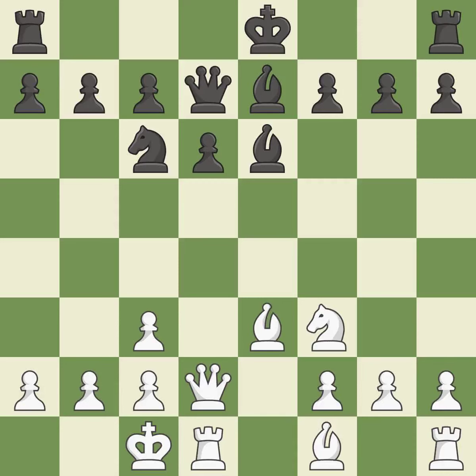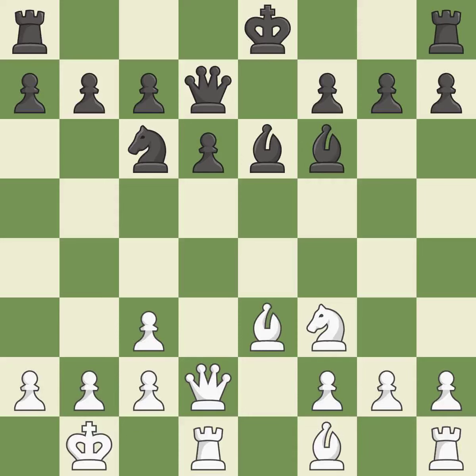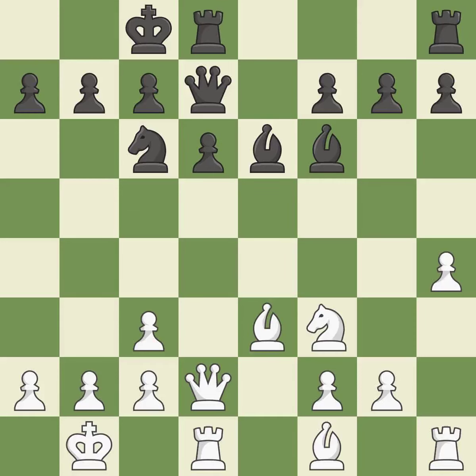This activates a queen by developing it off of its starting square. This defends the attacked pawn. This moves the bishop to a more active square, making it gain scope. It is the last book move. While not a mistake, that is also not the wisest course of action. That's good — a knight could be pinned by this. It is incorrect. This ignores a superior approach to providing an equal exchange of pieces. It is incorrect.